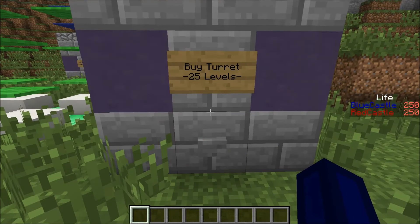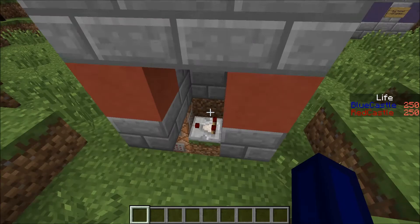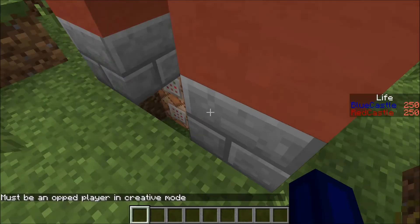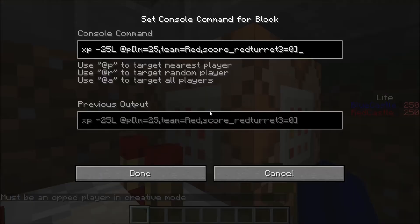Each one of these turrets is going to cost you 25 levels. There's a command block over here that activates when you press the button, and it gives you a minus-25 XP level — it tries to take 25 levels off you. It tries to take 25 levels only from whoever hasn't purchased the turret and who is red, because it's the red turret. And his minimum level is 25.